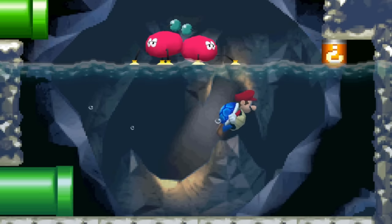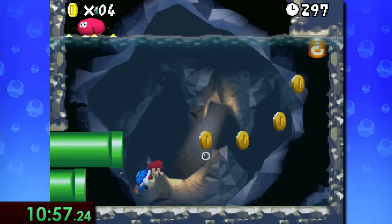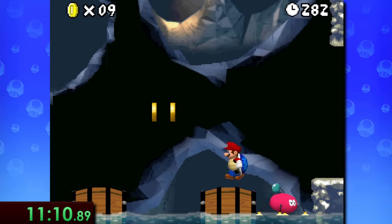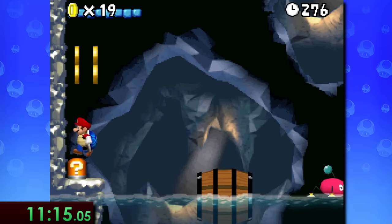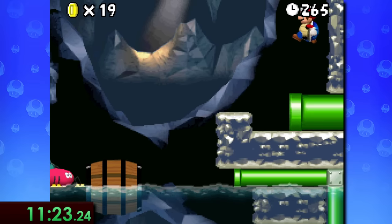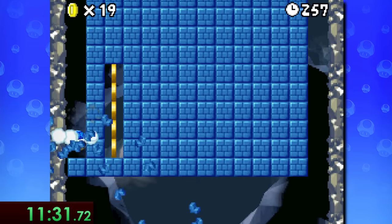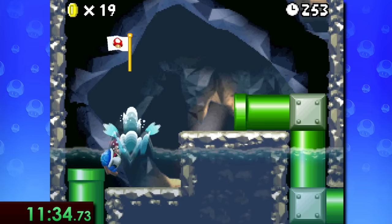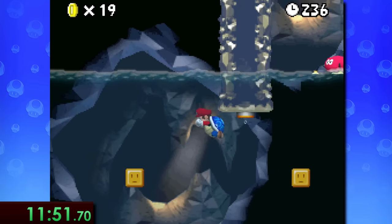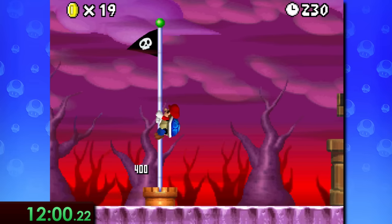8-2 and 8-3 finally have us swimming for the first time in this speedrun. Starting with 8-2, we have to swim up after hitting a question mark switch to raise the water level. The next area has a line of floating barrels that you can shell jump across, then after raising the water again you reach a higher pipe. To quickly get through the next room you can ground pound on the left side, then cancel the ground pound to gently fall to the next pipe. After baiting the two skeeters and raising the water level one final time, we reach the end of the level.